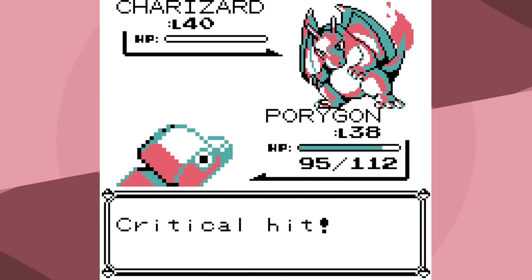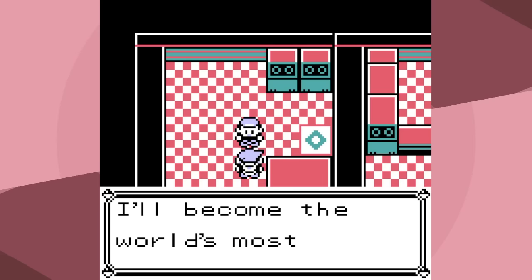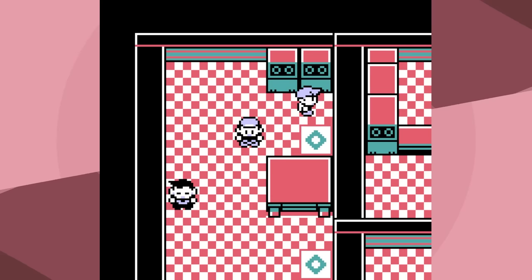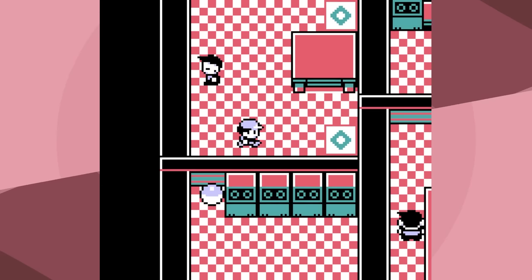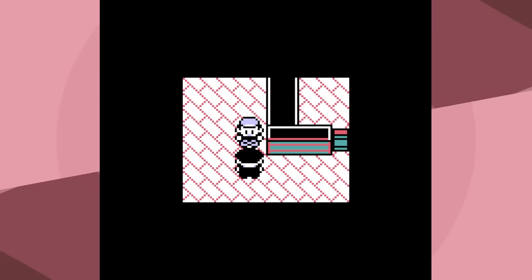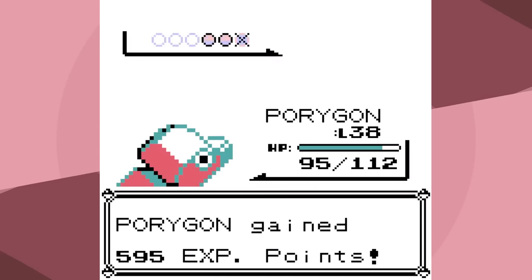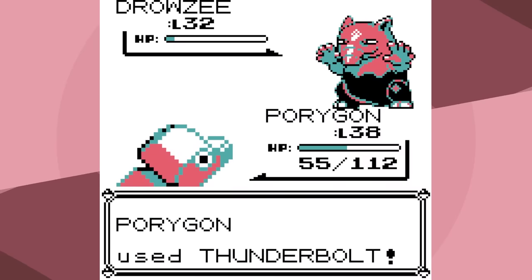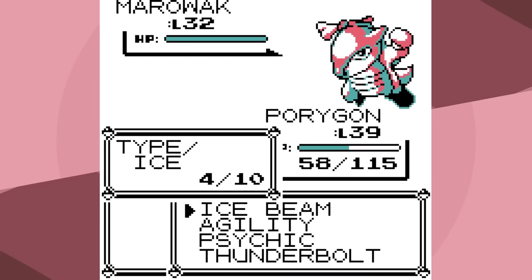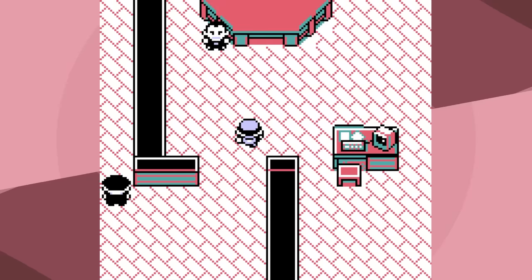Although Charizard is scary, it probably wasn't going to one-shot unless it got a Flamethrower crit, and I'm pretty sure it just has Ember. You might wonder why I picked Charizard — well, Thunderbolt was super effective against Blastoise, and Psychic moves made Venusaur totally out of the question. Charizard seemed like the hardest option, plus you get Gyarados which is really good and Exeggutor which is bulky. When using a normal Pokemon, trying to pick the toughest starter for the rival is kind of difficult — I try to keep within the spirit of Gen 1.